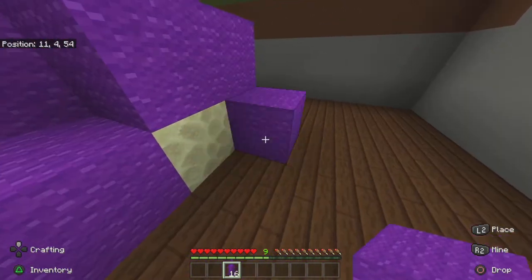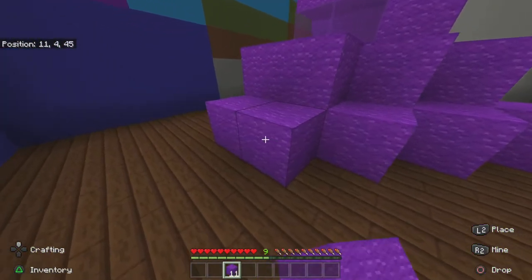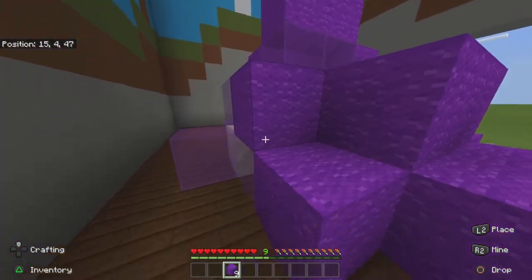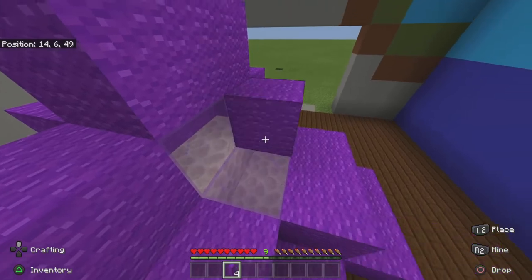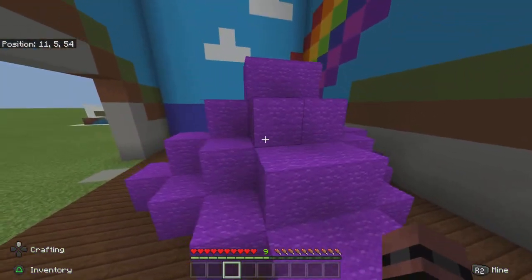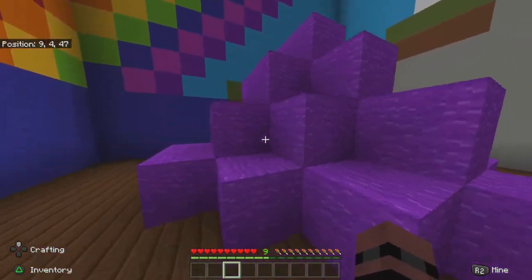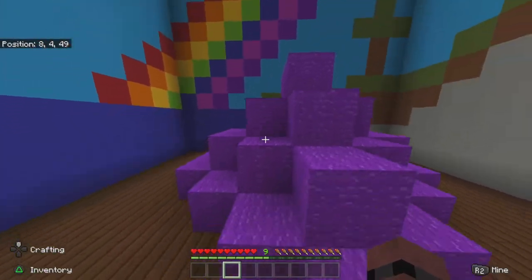So people don't know exactly what we have under it. You just want to cover everything up with wool, like I'm doing right here — covering up the whole entire build. As you can see, it's just filled with wool and you don't see any missing spots.